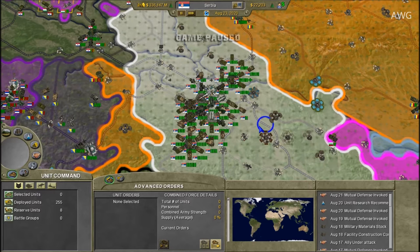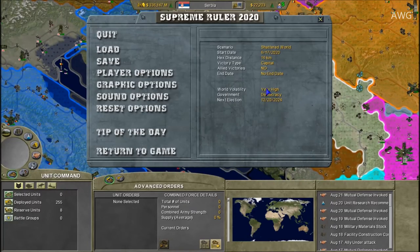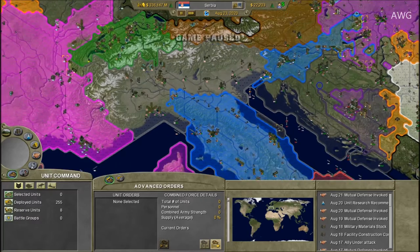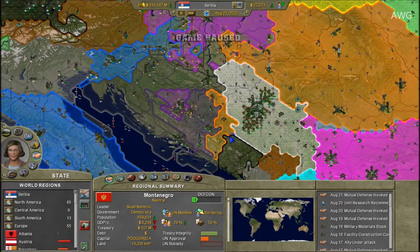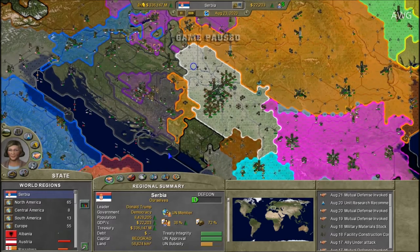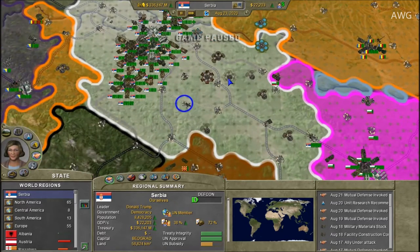So as I was saying, new let's play with Serbia. As you can see, this is the shattered world campaign, and already the whole European continent is in total anarchy and at war. I decided to stay neutral for now until starting this let's play, and I've been building factories, agriculture facilities, and of course units.